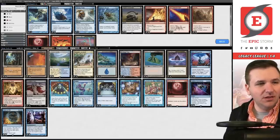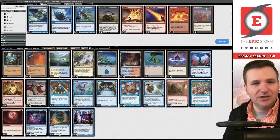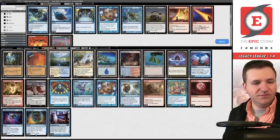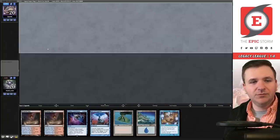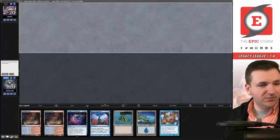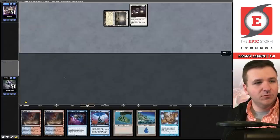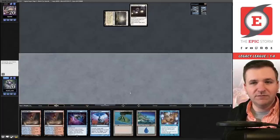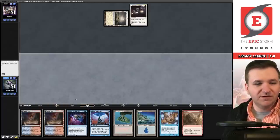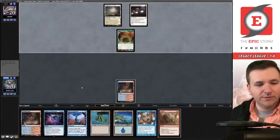We are on the draw so I'm going to board in the Blood Moons, bring out Echoing Truth — I'm not sure on the Abrade, it ended up mattering in the previous match but it felt a little fluky. Trying boarding out two Dazes on the draw and then Preordains. Game number two. We have a Sudden Substitution and a ton of mana, let's try it. Our opponent takes a very fast mulligan to five. They play Flagstones and Deafening Silence — yeah, I boarded in the Echoing Truth, I believe I did. So it is possible for us to beat this Deafening Silence. They play Dryad Arbor and pass the turn.